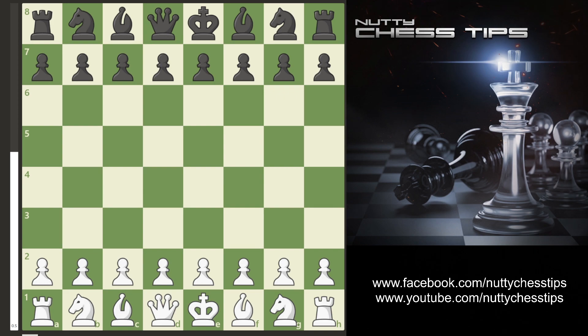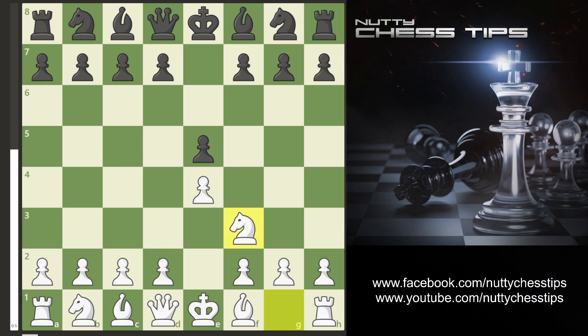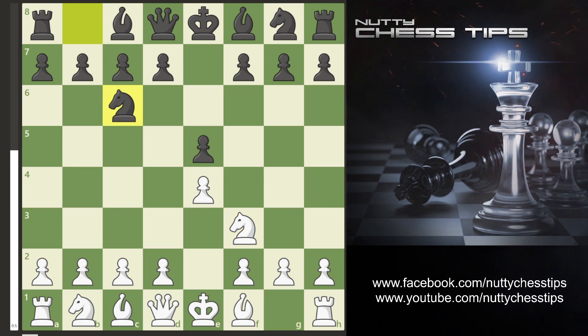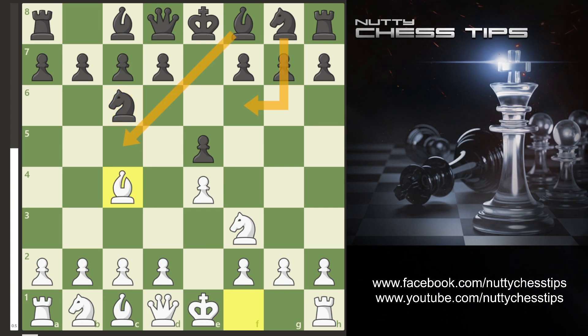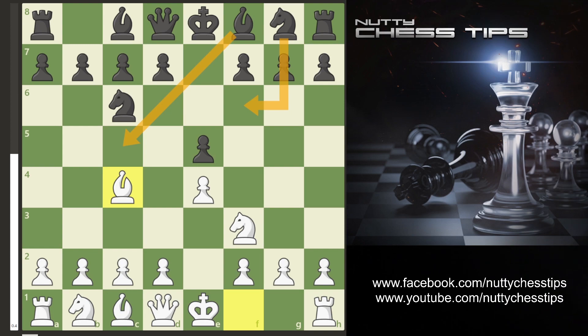The opening goes as follows: white e4, black responds with e5. I then go knight f3, going for the Scotch Gambit. My opponent went knight c6. I went bishop c4, expecting either knight f6 or bishop c5, but my opponent did this tricky little move knight d4.